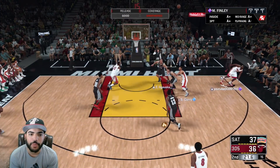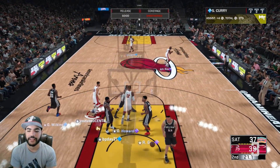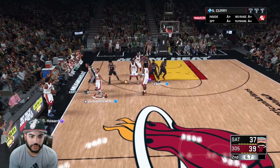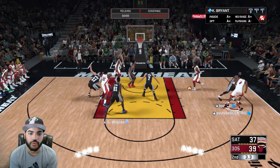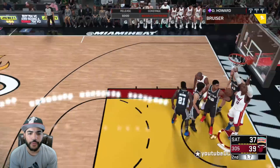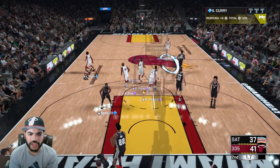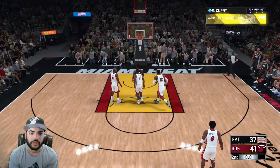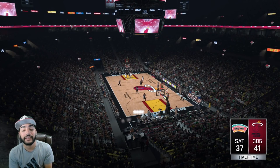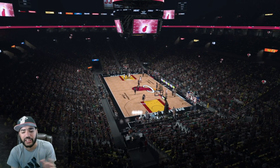Wide open Finley again — yeah, he makes it contested. Curry off the inbound, looking for Kobe mid-range — you already know. Dwight Howard with a good rebound. Four point lead at the half — not bad. My bench was able to keep me afloat there; he did take the lead briefly but it's all good. Second half coming up with more Steve Francis gameplay.